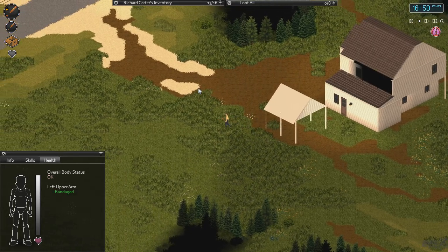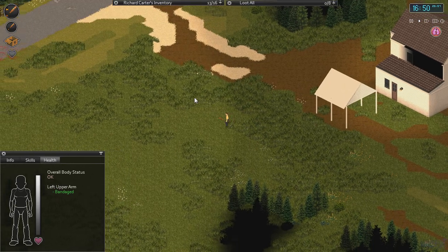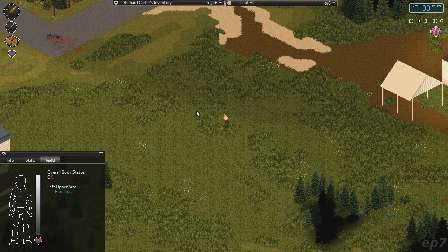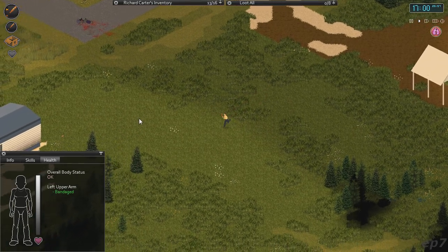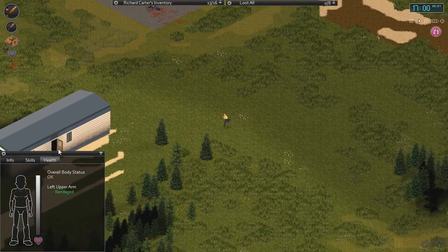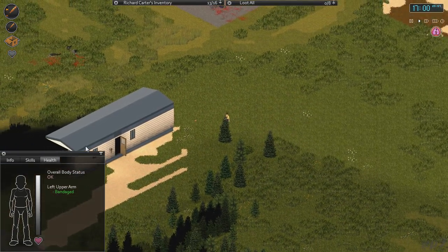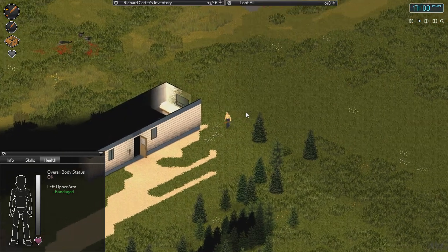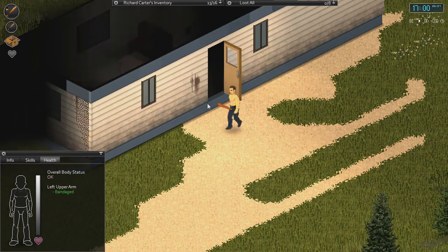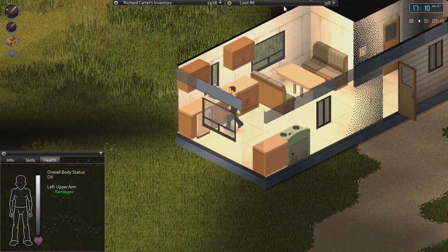I'm just going to go and see if there's anything for us to loot beyond here. This leads right back up there — I didn't realize that. I think we already looted here because the door's open. All right, I didn't realize these connected so closely. So did we actually loot here or did we just go inside? I think we looted this.